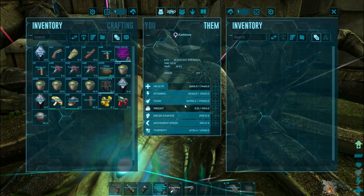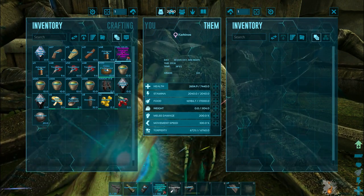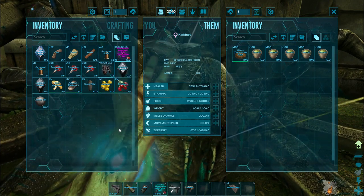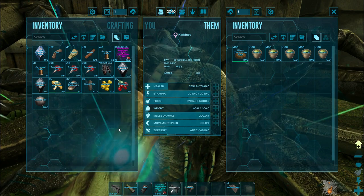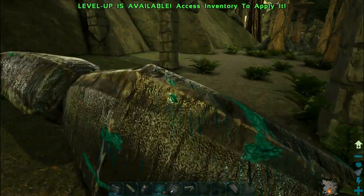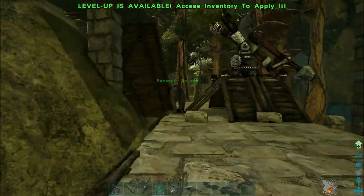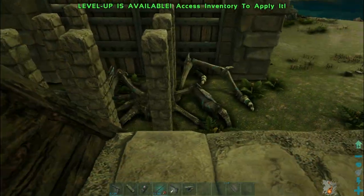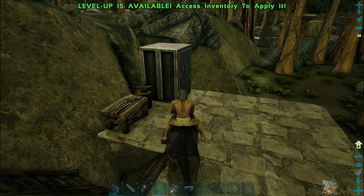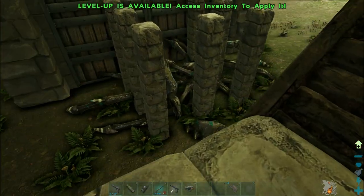It has been knocked out and still has quite a significant amount of health remaining, which means most of the shots hit the body and did what they're supposed to. In terms of taming food, it prefers turtle egg kibble. After that it prefers another sort of kibble — I'm not entirely sure which one, but turtle kibble is quite easy to make and there are plenty of those around. You can also use spoiled meat followed by fried meat and mutton and all the other meats in the order you are normally used to.